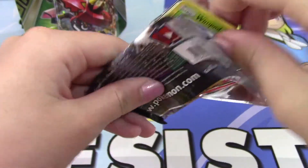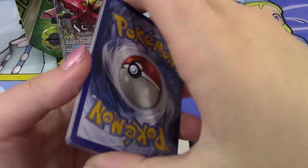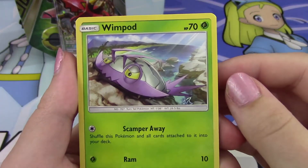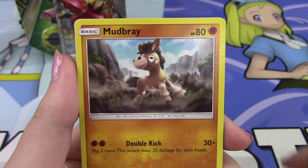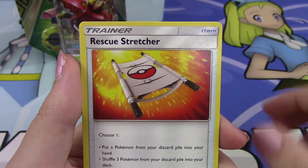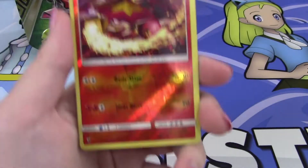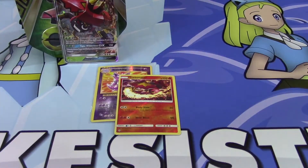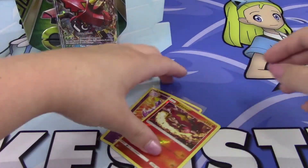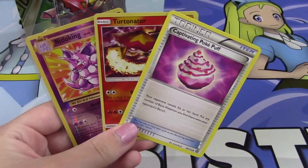Alright, last pack — can we get some last pack magic? Setting the code card aside: Wimpod, Jangmo-o, Wishiwashi, Delibird, Mudbray, a Fighting Energy, Energy Lotto, Hakamo-o, Rescue Stretcher. Our Reverse is a Turtonator, which is a Rare — so another Reverse Holo Rare. And we have a Sharpedo Regular Rare. So definitely not the best tin, but we did manage to get two Reverse Rares, and for my collection we got a Captivating Pokepuff.